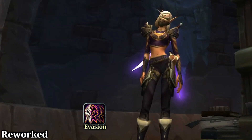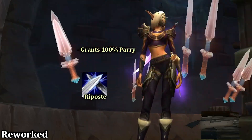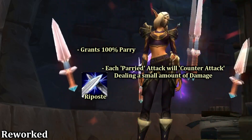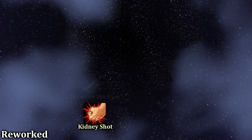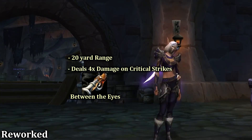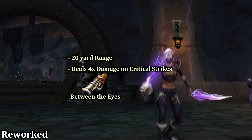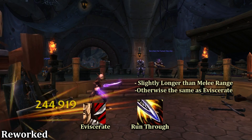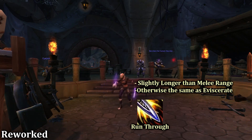Evasion has been replaced with Riposte. Instead of granting 100% dodge, Riposte grants 100% chance to parry, and each time you parry an attack you will counter attack dealing a small amount of damage. Kidney Shot has been replaced with Between the Eyes — a 20-yard range ability that deals four times damage on critical strikes, synergizing well with Shark Infested Waters. Eviscerate has been replaced with Run-Through, which has a slightly longer than average melee range and is otherwise pretty much the same.